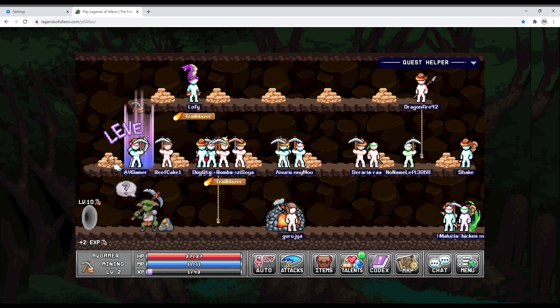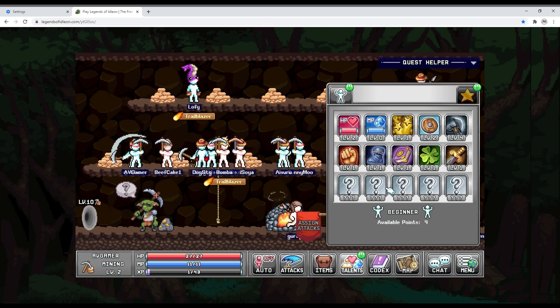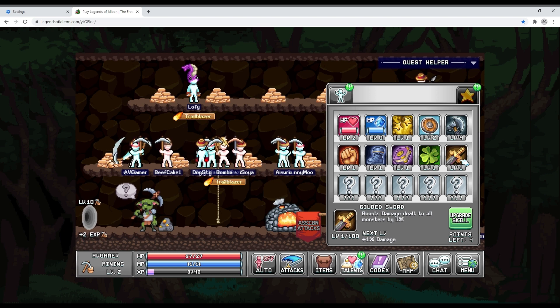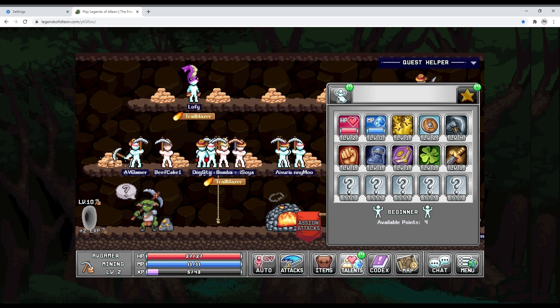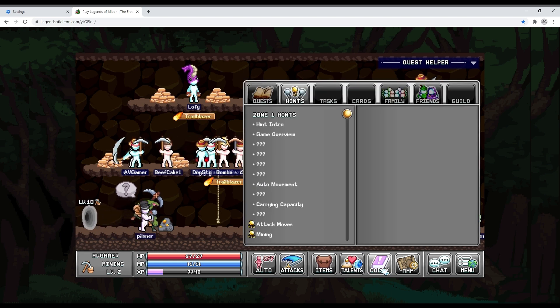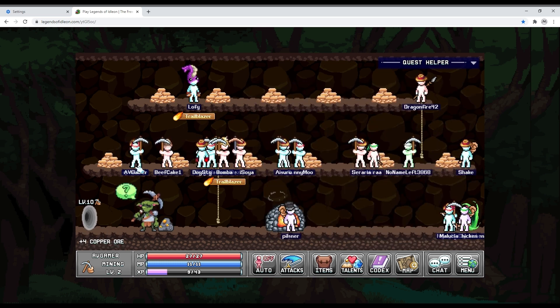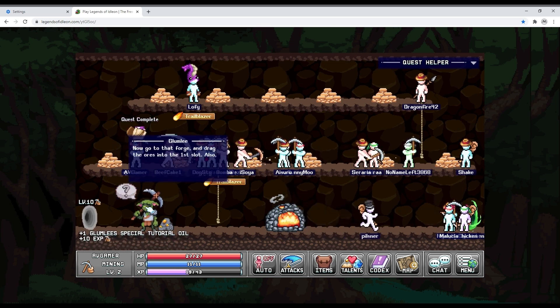We're gonna get our five ores and level up in the process, which also gives me a few talent points. I'm gonna start giving myself more luck, better RNG, and XP gain. The codex shows hints and quests — I don't know what family and friends are yet. There we go, the quest is done.